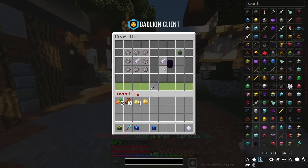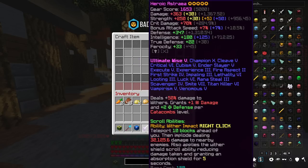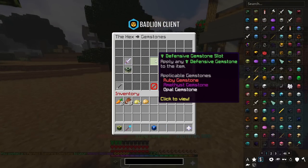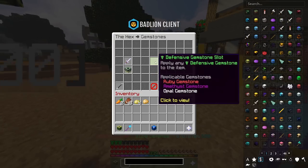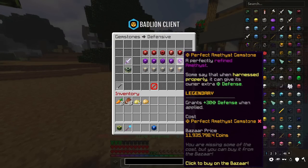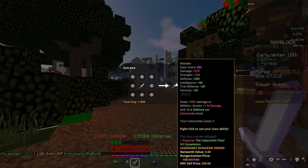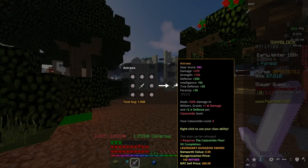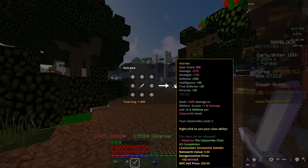Now it's time to look at the Astraea — probably the least used variant of the Necron's Blade. The first difference is the gemstone slot: the first slot is a defensive gemstone slot, meaning you can only put a Ruby (health), Amethyst (defense), or Opal (true defense). Its base stats are also slightly different — it gives less intelligence than a Hyperion, and instead of crit damage and crit chance like the Scylla, it gives true defense and quite a lot of defense too — 250.